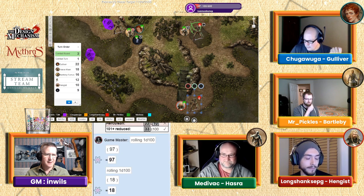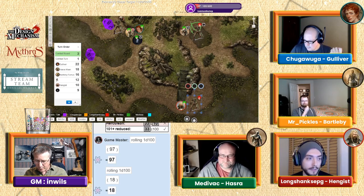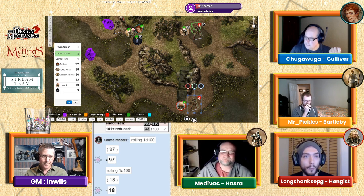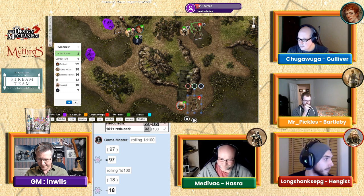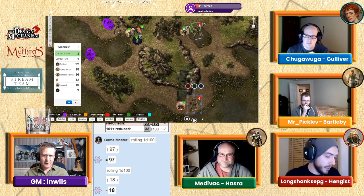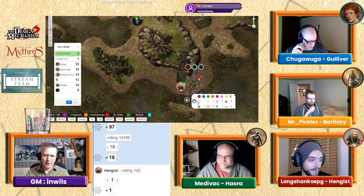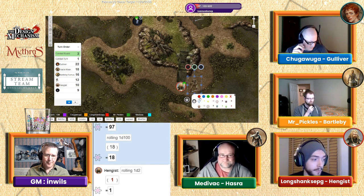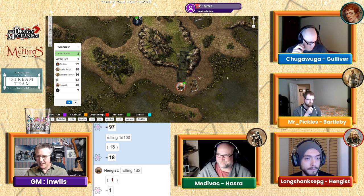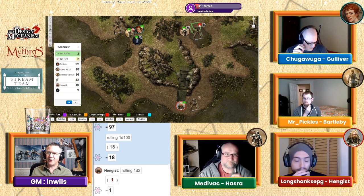Disarm resolution: original roll was 33 out of 94 — Hengis rolls 18. Hengis wins. Roll damage modifier 1d2. The skeleton is now disarmed — it has no weapon. That's on initiative 10, and we're back up to the top of the round.